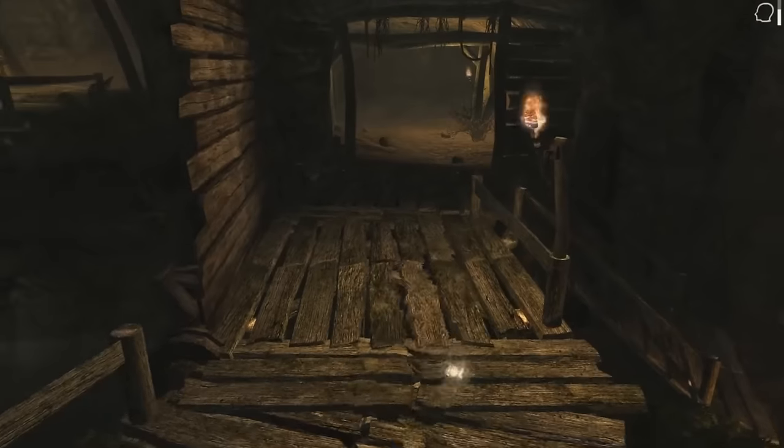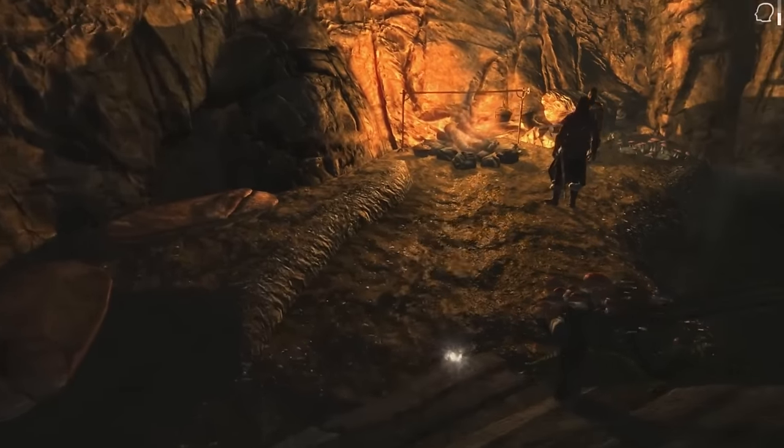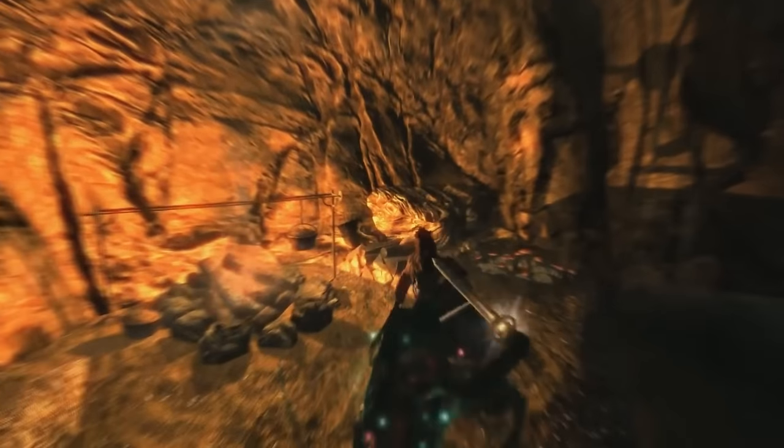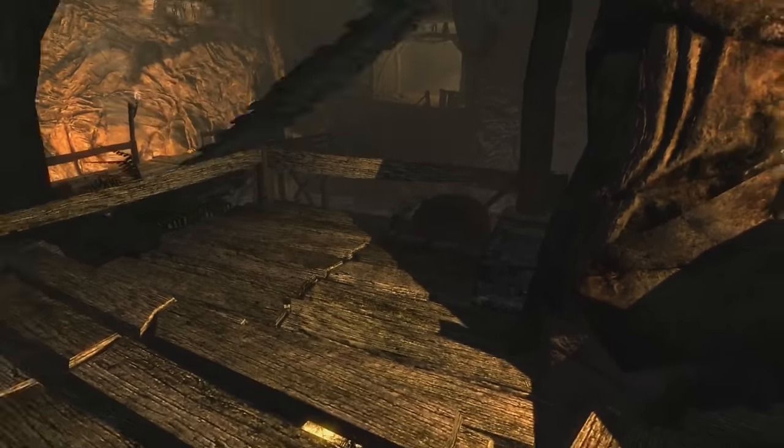What's up everyone, Clayton here, and today we're back with another Skyrim build. Today's build is called Meridia's Nightingale. This build was suggested by Lightning Guardian 331, and I'm looking forward to it because it combines my favorite Daedric Prince, Meridia, with my favorite set of light armor in the game, the Nightingale set.